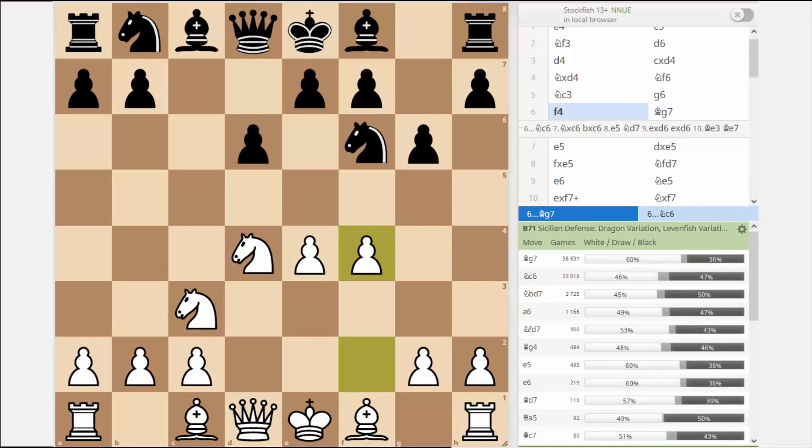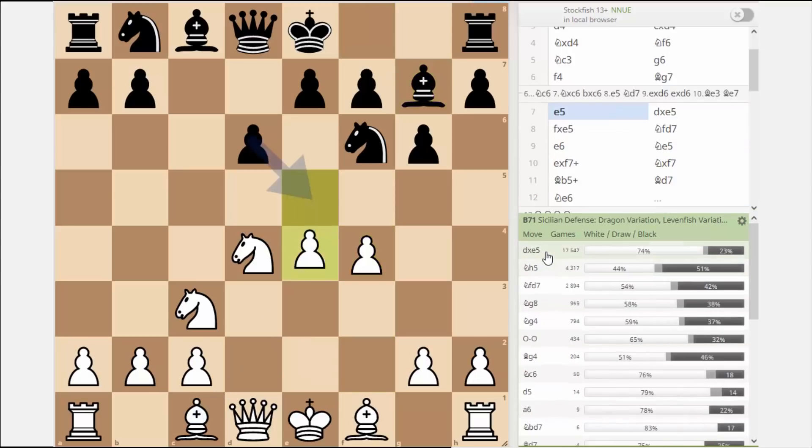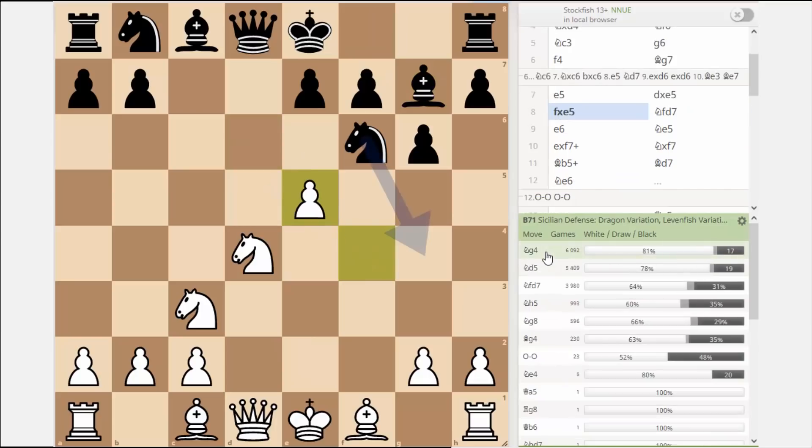Let me share with you the statistics of this opening. Here in the bottom right corner you can see the statistics from the game database, and you can see that still the most played move for black is bishop to g7, which is kind of wrong, and after white goes pawn to e5 and we trade the pawns, black goes knight g4 and knight d5, which are also losing by force. It's pretty remarkable that the most played moves in this line are just losing for black, and now I'm going to show you exactly how you can take advantage of them.